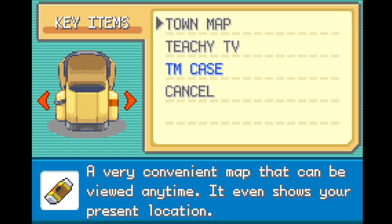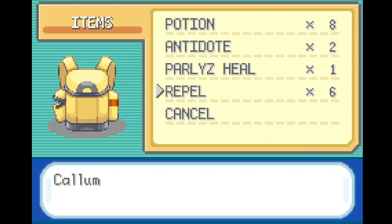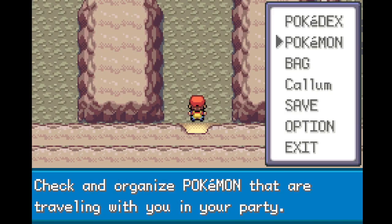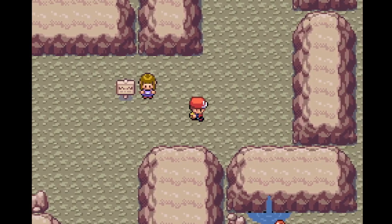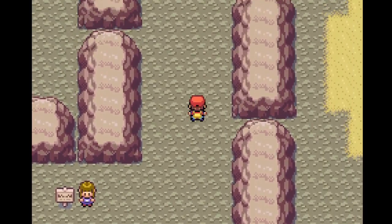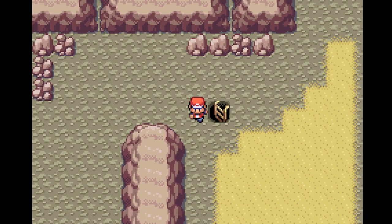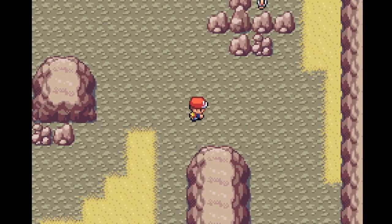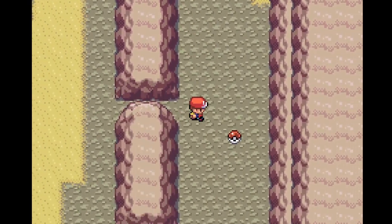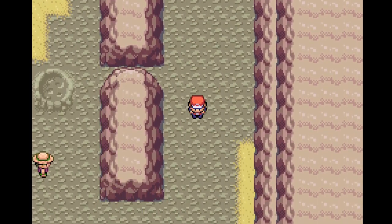I'm back and I've got six Repels. This means there will no longer be wild Pokemon for the next hundred-something steps through Mount Moon. We have these ladders — I'm not gonna take the first one yet as I want to get all the stuff. We also got an Escape Rope — Escape Ropes are pretty nice.